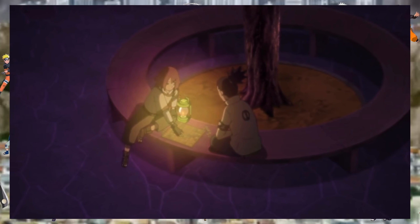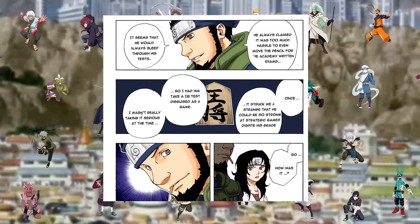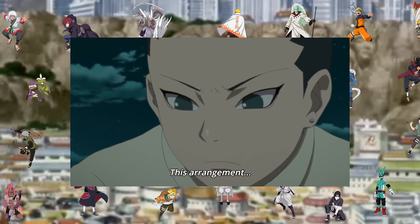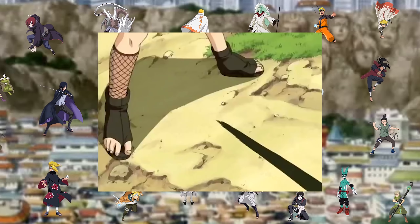The members of the Nara bloodline are blessed with both intelligence and laziness. Asuma tricked Shikamaru into taking an IQ test and calculated that he has an IQ of over 200. Being a naturally born strategist compensates for all of the disadvantages, like the clan's low stamina and the low range of their primary techniques.